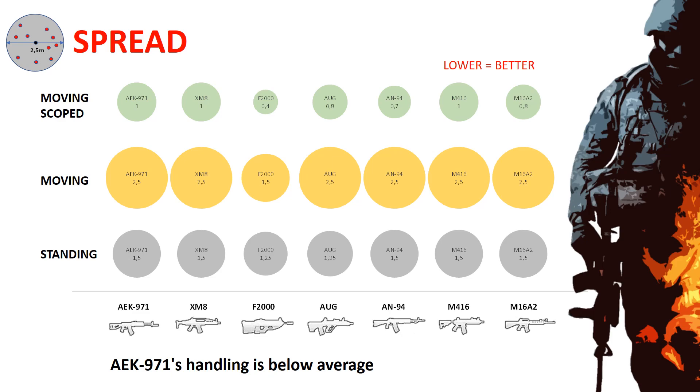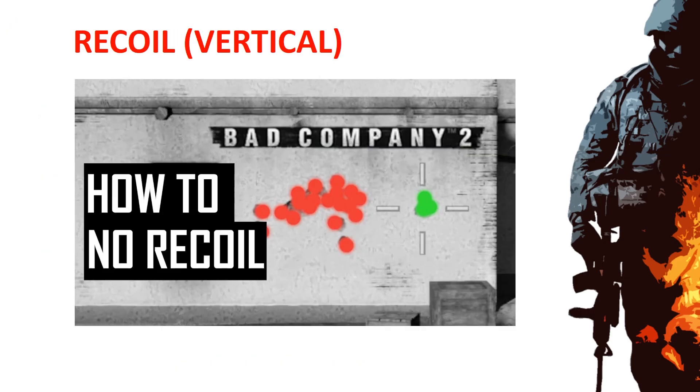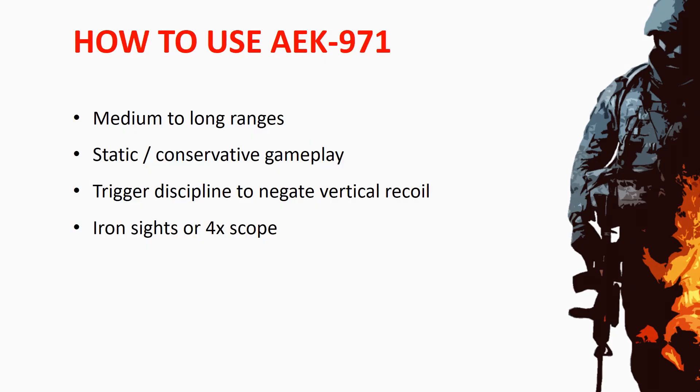The last KPI is vertical recoil. You can deal with it by simply using tap fire — feel free to check my video in the description which deals with this topic. So how to summarize this data?